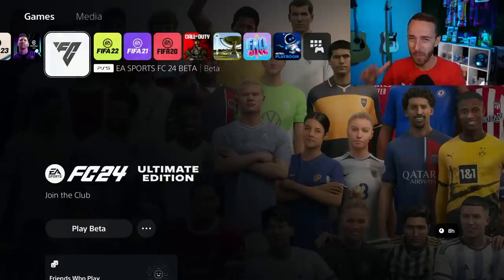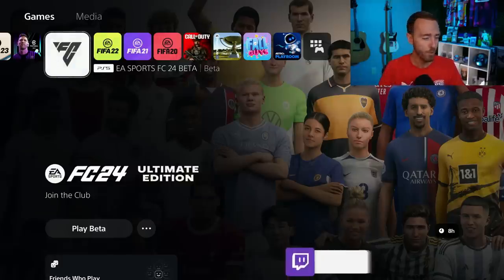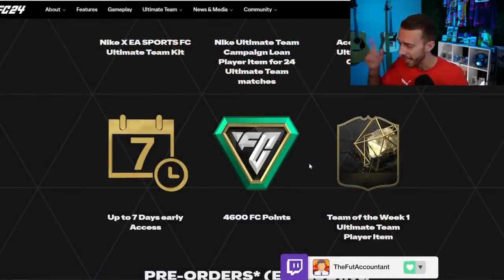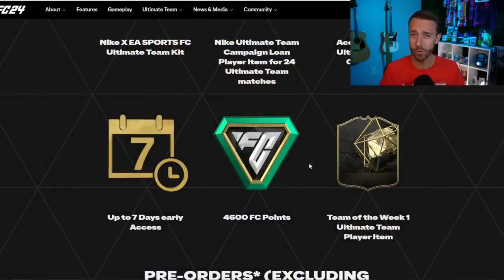Hey guys, it's Nate, aka the Foot Accountant. Welcome back to the channel. Today we're talking about those 4600 FC points — no longer called FIFA points — as we transition into EA FC 24. A lot of us are getting these from pre-ordering the ultimate edition. What's the best way to spend them, how are they going to impact the market, and what packs should you be spending them on? We're going to cover all that today.